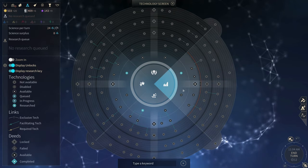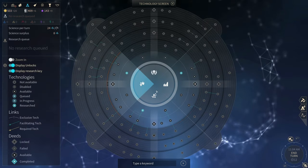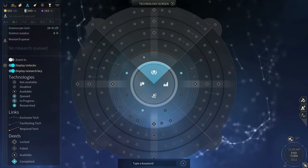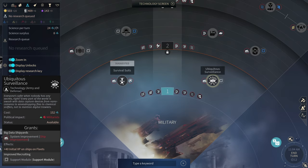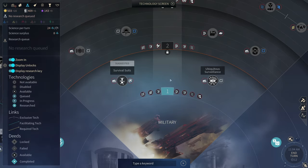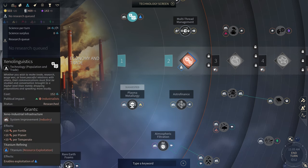I have a tier one science tech over here — maybe take Plasma Metallurgy. Do I get access to any different hulls? It grants a system improvement and a support module, and a resource improvement. Okay then there's Xenolinguistics — whether you wish to make trade — I think that's saying I have that already. Status: researched.